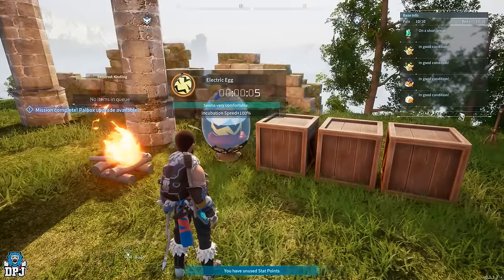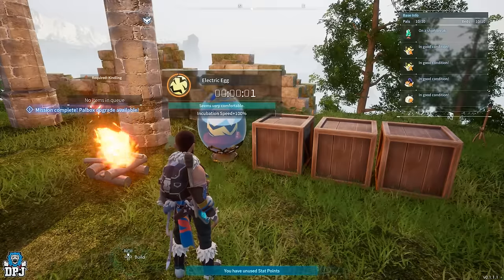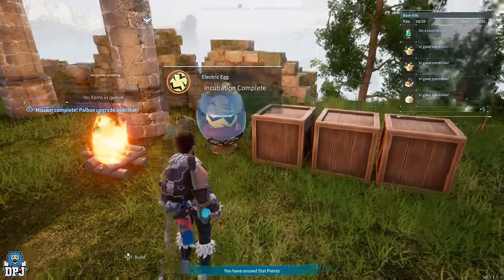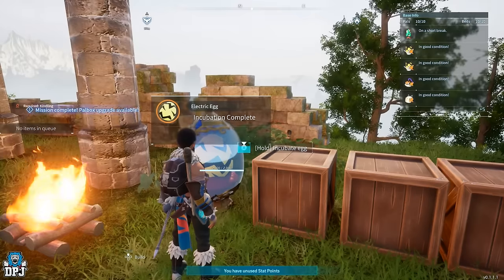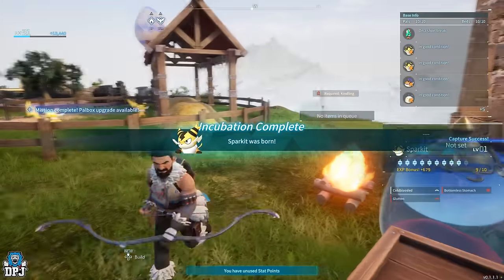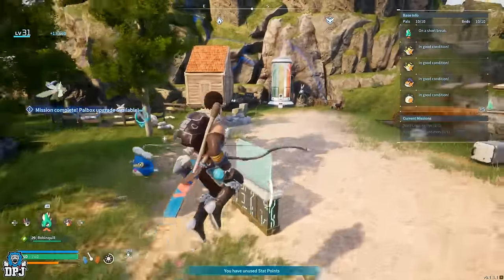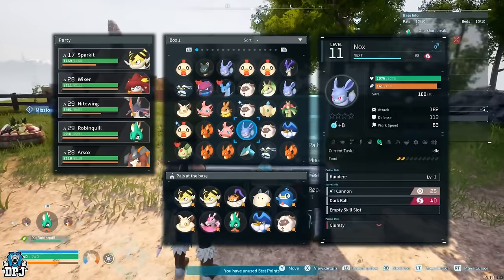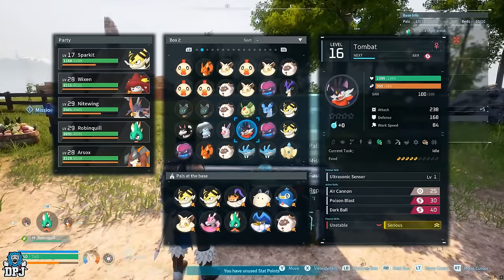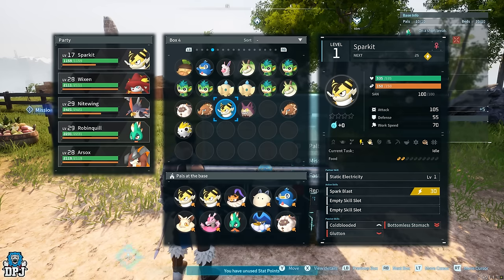And there we have it — that is more or less everything you need to know about breeding pals within Palworld. If you have any other questions, let me know in the comment section below or hit me up on my Discord linked below. On my channel I've got plenty of guides for this game — secret fast travel locations, secret vendor locations, guides on this and other topics, so do check them out.